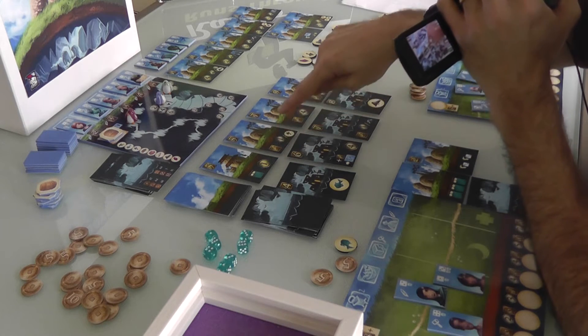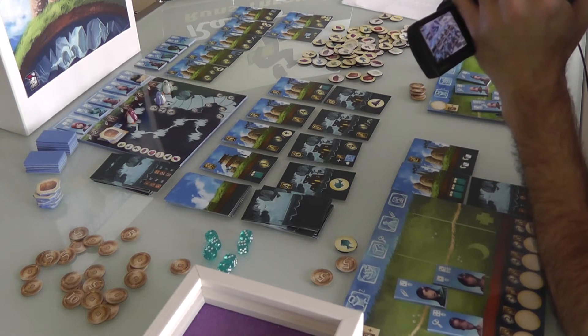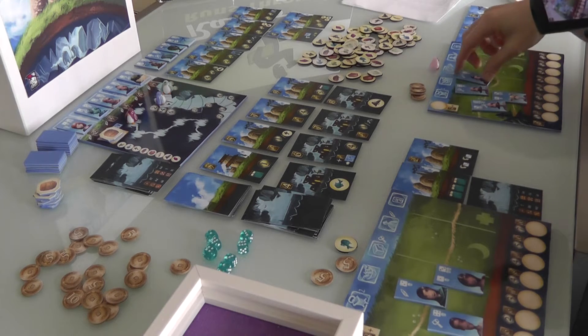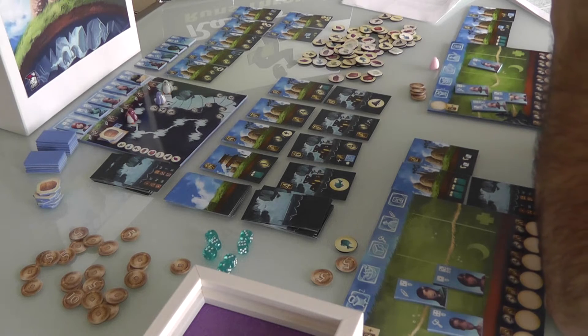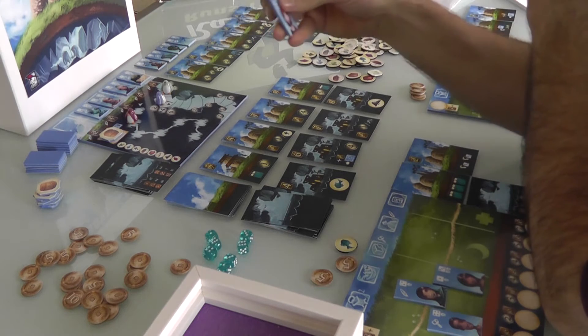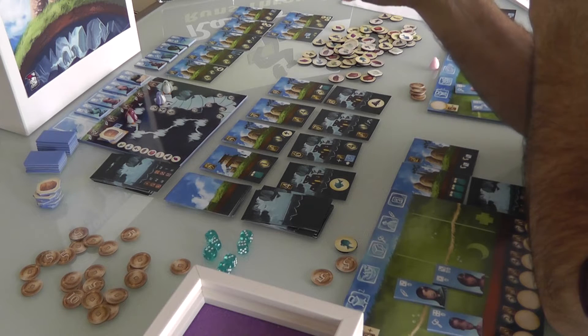Or she can increase her income by one, and she'll get a point at the end of the game for every mushroom she has. Or she is the first to go and also benefits from hiring people. I think Jen is going to train somebody. She's going to use her teacher. She's got four bucks, so she should just probably pay two and get the cheapest one, this builder, who is really not that great an explorer — you have a 50-50 chance of being able to produce two — but a good builder.